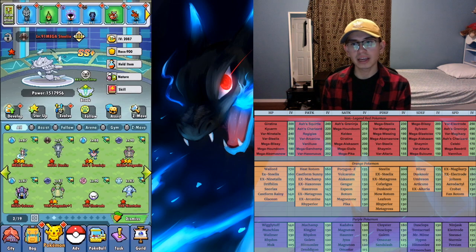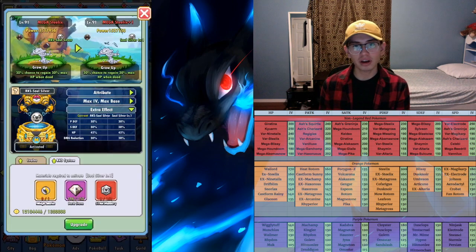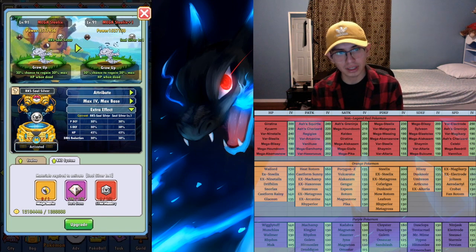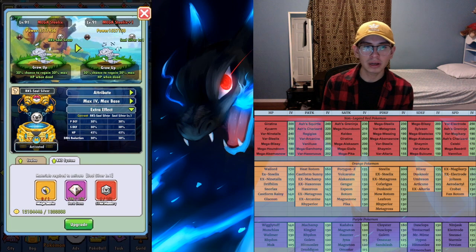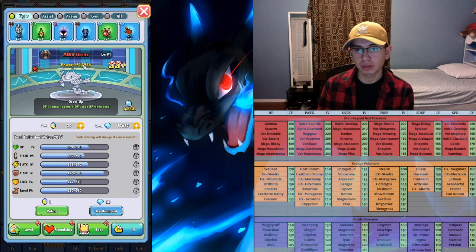Another important thing that was added to the game recently is the RKS evolution. After you RKS your main team, you want to start working on your assist Pokemon as soon as possible. Different RKS evolutions give different stat boosts, and most assist Pokemon have good RKS evolutions for assist. For Mega Steelix, I had access to RKS Soul Silver and it gave a 30% increase to physical defense. It also raised the IVs of the Pokemon, so instead of 310 as the max it was possible to get up to 510, making it much easier to get a very high physical defense stat.